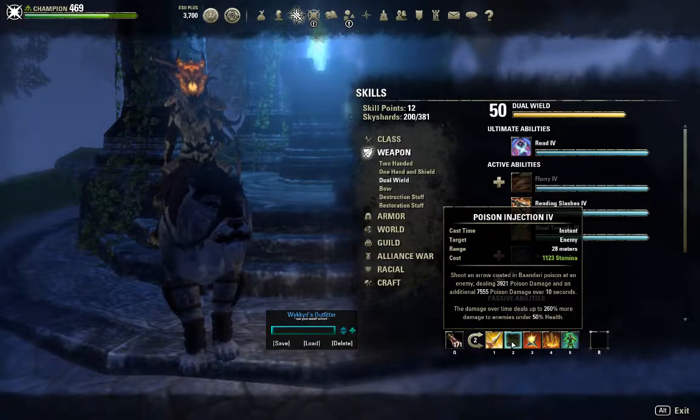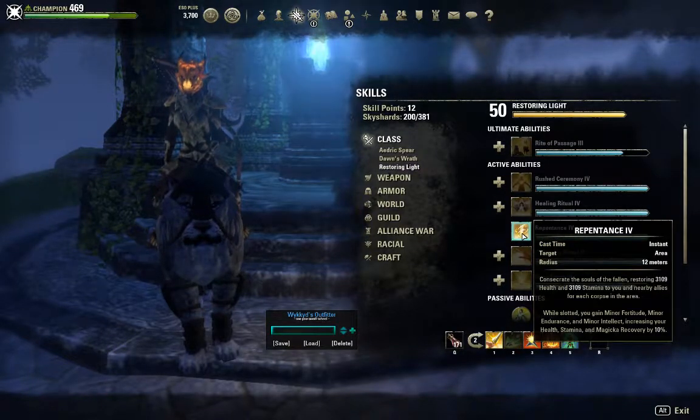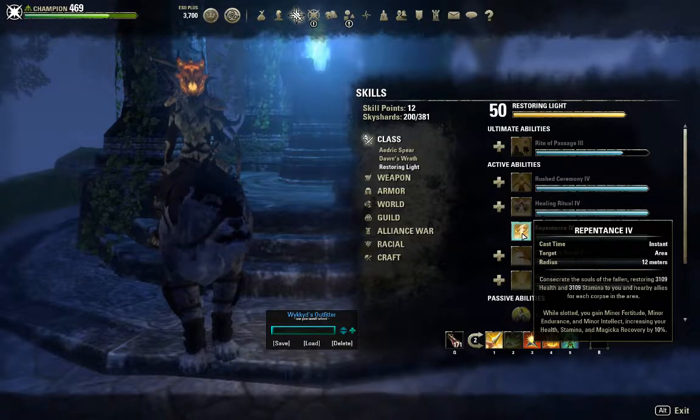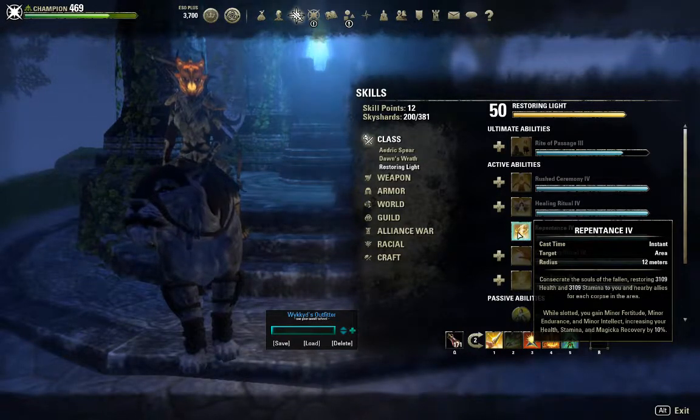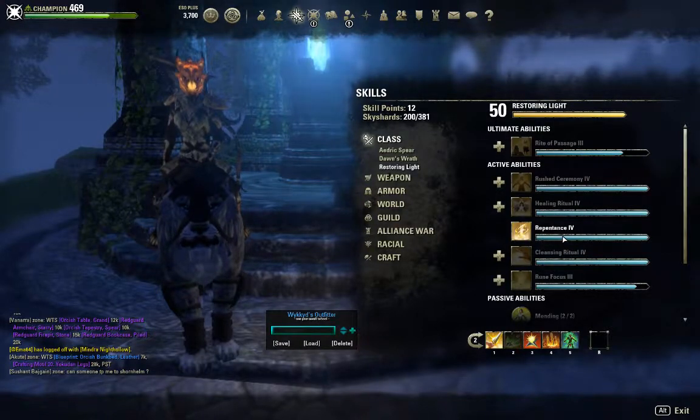The way I work my build is, if I'm running a public dungeon or a group dungeon, I swap Poison Injection with the Restoring Light ability Repentance, which is a Morph of Restoring Aura. This adds to your survivability and resource management — it consecrates the souls of the fallen, restoring 3,109 health and 3,109 stamina to you and nearby allies for each corpse. So if you have 6 corpses down, that will basically replenish my health. If it works for you, go ahead and try it.